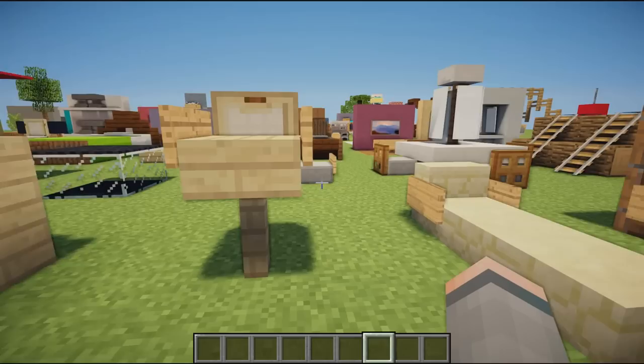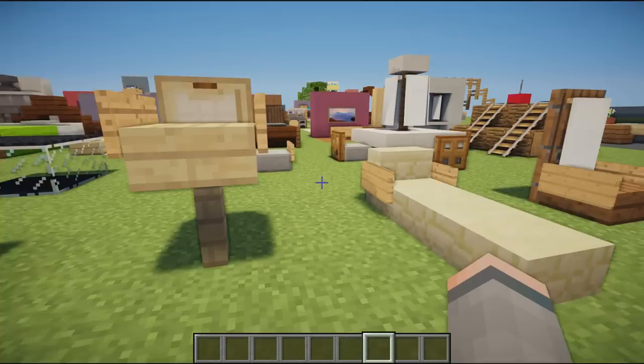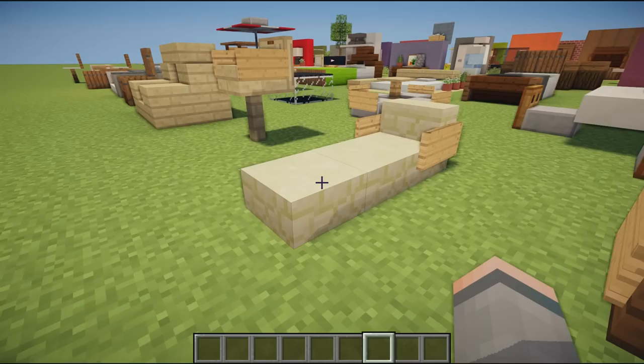We then have more of a barstool, which would be very nice in a restaurant, cafe, or even a kitchen. It's simply a fence with a slab on top, two signs either side, and a trap door of your choice on the back. It flicks there and creates the backrest for the chair.